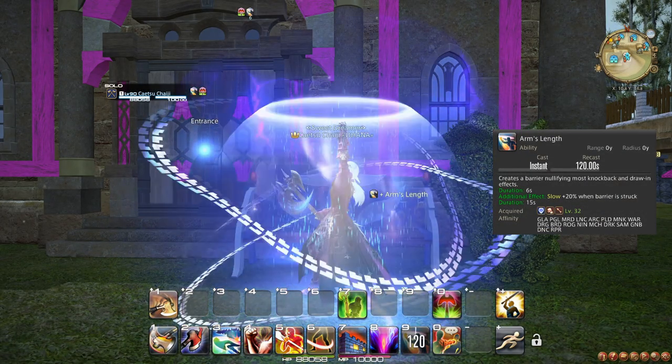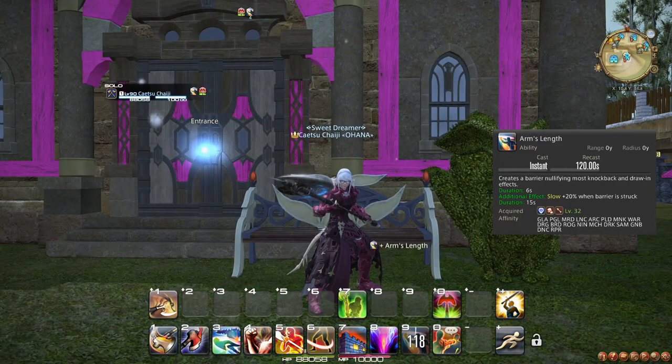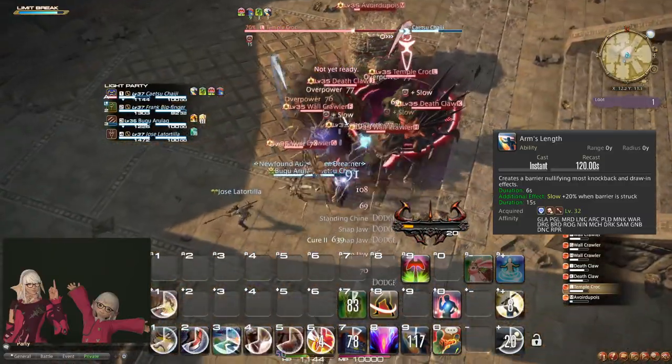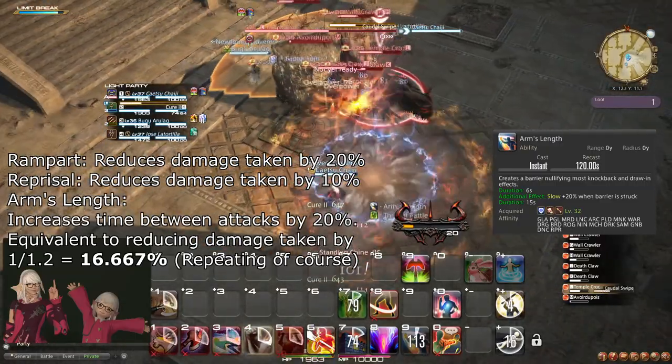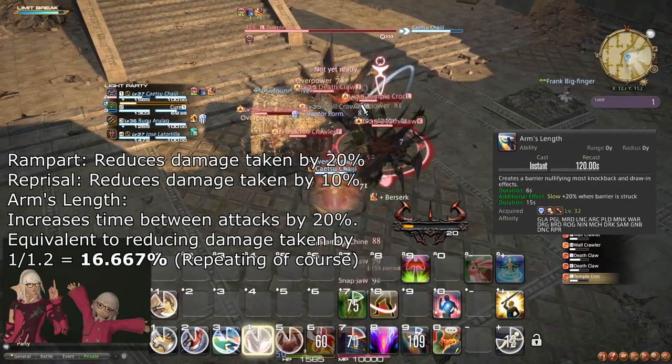At level 32, you learn the ability and role action Arm's Length. This ability makes you immune to most knockback effects, and if a normal enemy hits you, its attack speed is slowed for a while. This makes it a very potent defensive tool on packs of enemies. I recommend adding it after Reprisal in your defensive order.